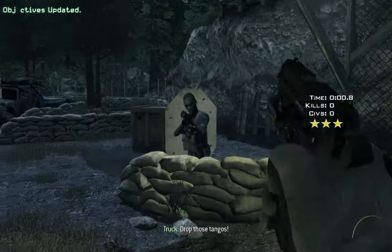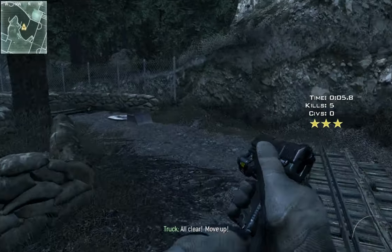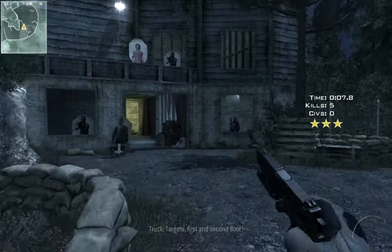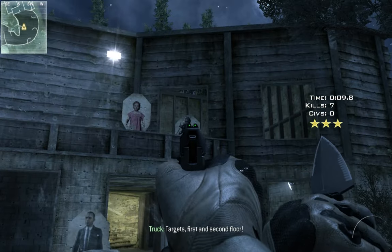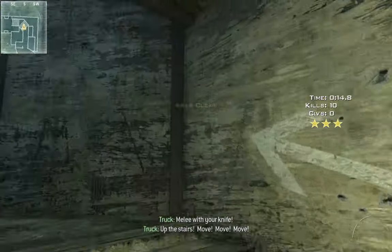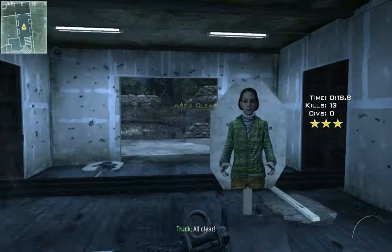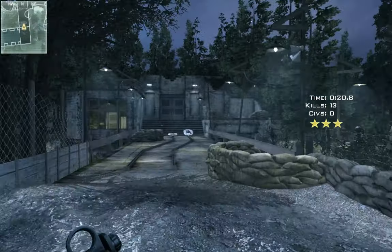Drop those tangos. Move clear, move up. Target, first and second floor. Clear and clear, move inside. Lay it in with your knife. Move, move, move! All right, Frost, you're up. Dog's approaching.